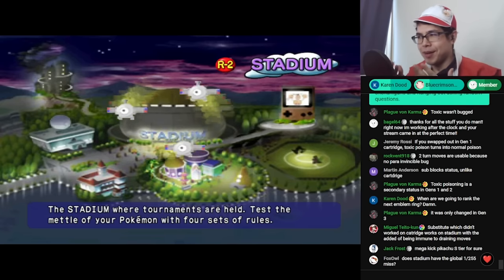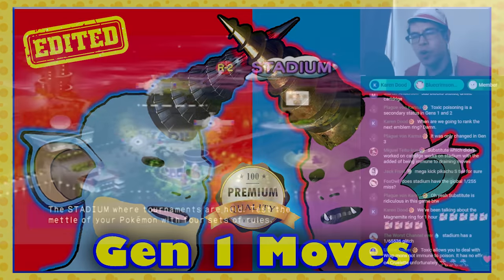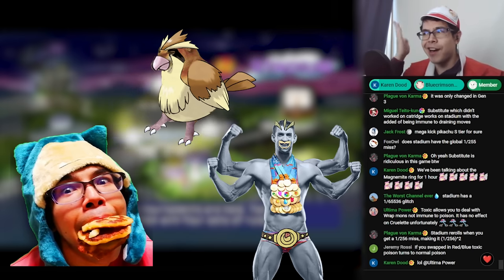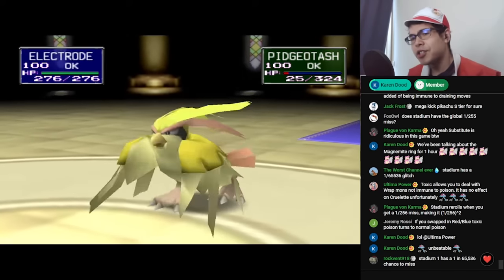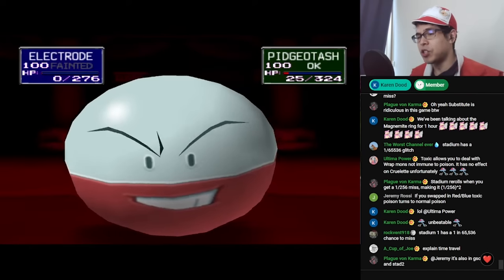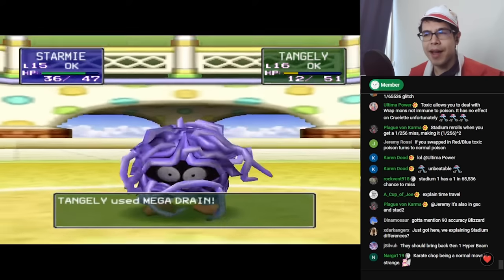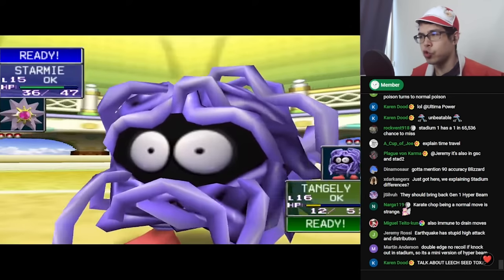Obviously there are only Gen 1 moves. A couple are actually type-shifted compared to what they are in modern games: Bite is a Normal type move, Gust is a Normal type move, and Karate Chop is a Normal type move — not that you would ever use any of these anyway. Hyper Beam is actually really good in the cartridge because if you KO an enemy you don't have to recharge, but that's a glitch — in Stadium you always have to recharge, so Hyper Beam sucks. Substitute actually works properly in Stadium, so you might consider using it — it blocks status and even blocks draining moves, so Mega Drain will just whiff against it.